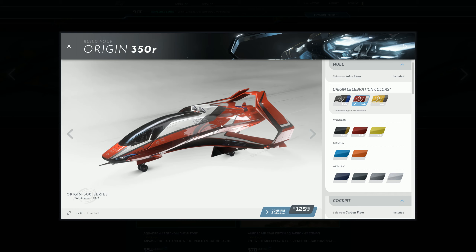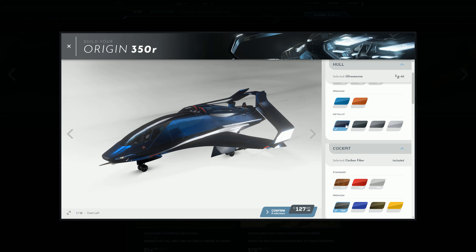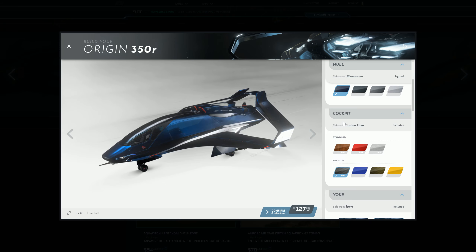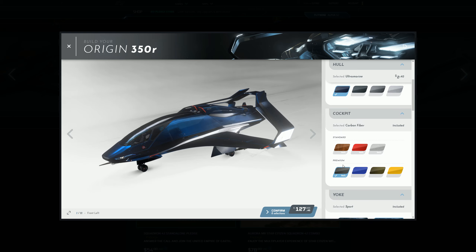There's more underneath — there's metallic options as well. Not sure about those; hard to tell how they look. Actually, that's quite nice — we'll stick with that. Now we go into the cockpit.